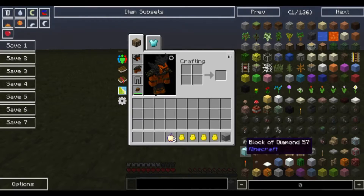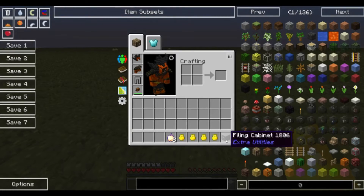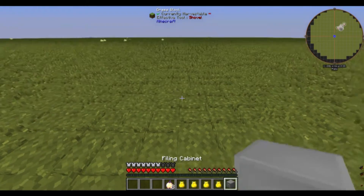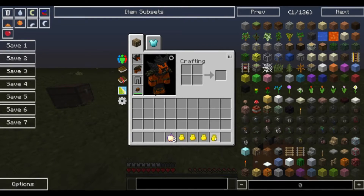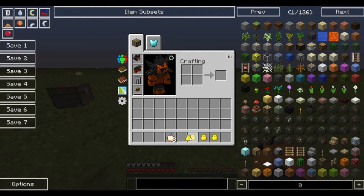Here's how the glitch works. You need your filing cabinet — the recipe is six iron ingots and three regular chests. Go ahead and place down the filing cabinet. You'll notice you can't stack golden bags together in your normal inventory or anywhere else.